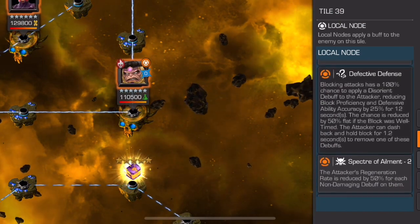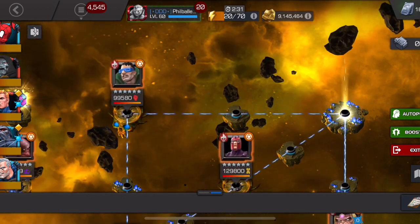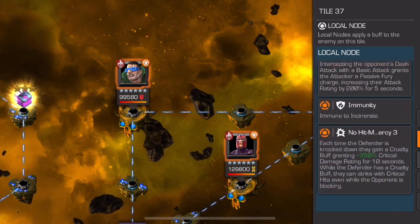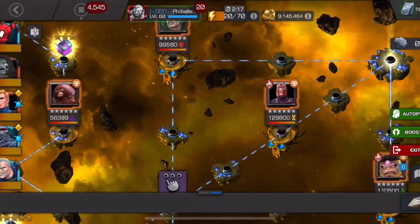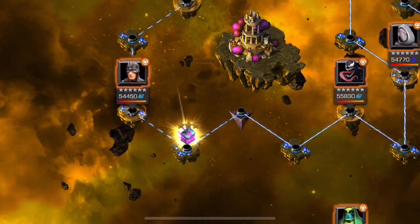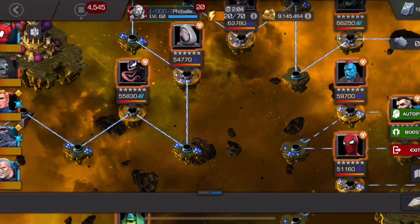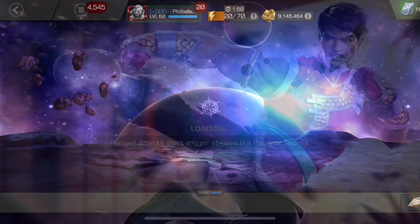For the boss I chose MODOK, but that wasn't the smartest because he has a node where he can place a disorient after you block an attack, which is a little annoying. I really should have gone for Mole Man, because I had Apocalypse and that's just an Apocalypse fun fest. Go for the Magneto boss last because he's probably the most difficult. Overall, the Ghost path is the easiest if you have Ghost; the villain path is easiest in general if you have Magneto.